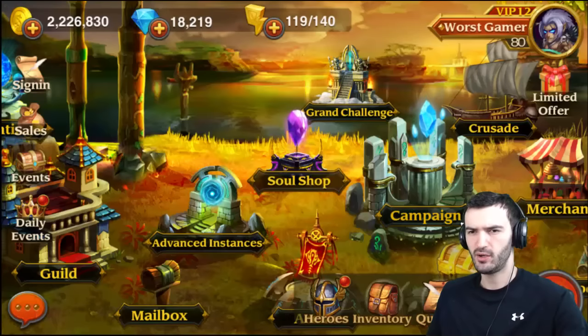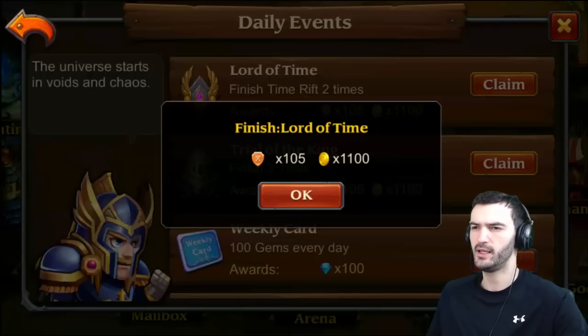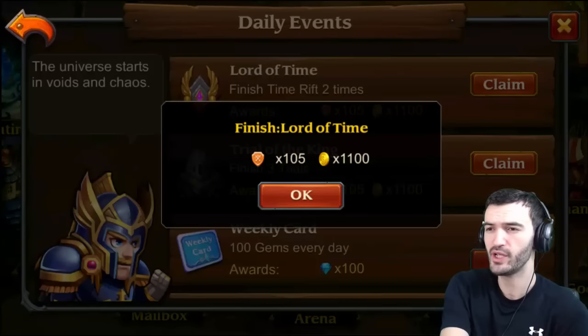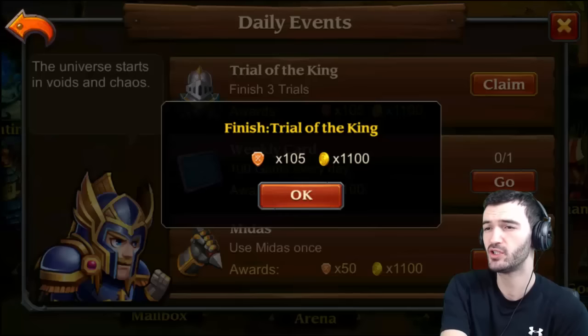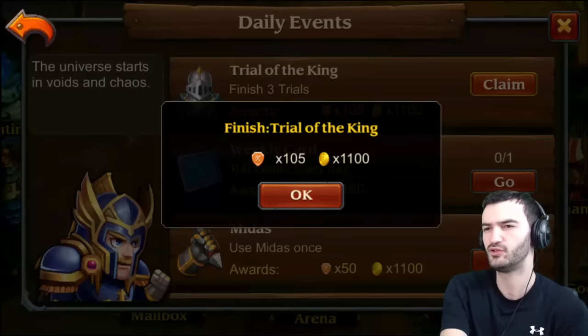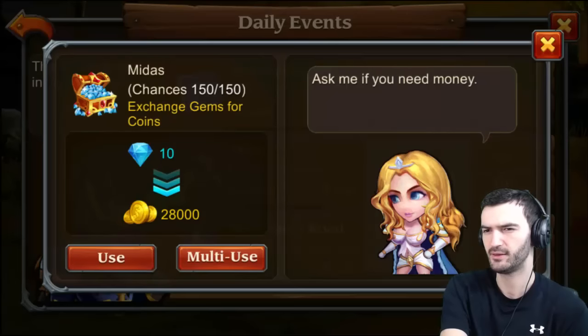She didn't even use her ultimate, so that's alright. We got another daily here — the time is done. As you guys know, once you reach your server cap everything turns into crusade dragon coins. So I've been building a lot of dragon coins from the crusade.